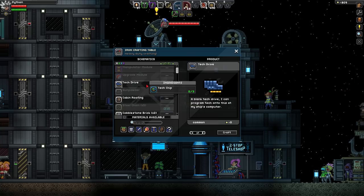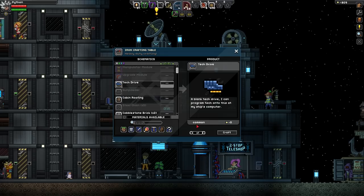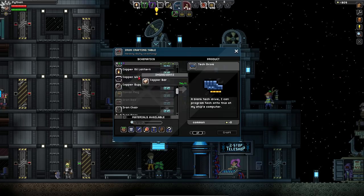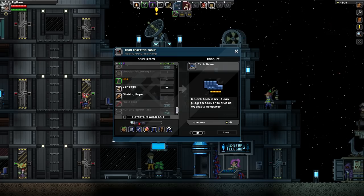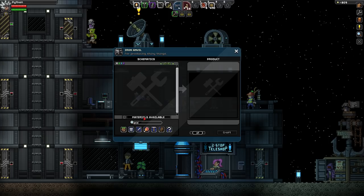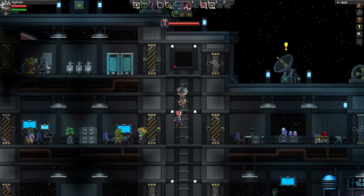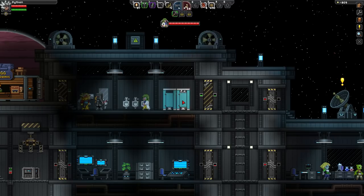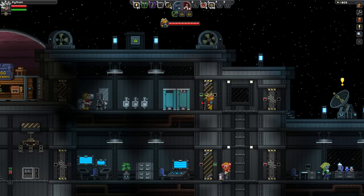Filing cabinets - man, this is so cool. Anything in here? Nope. Hey Mr. Penguin. Make your own - make your own what? A lithographer? I have no idea what that does. I apparently accidentally used a bandage when I didn't even need to. Well, GG - you're apparently a complete noob. Iron crafting table - this is what we need. Black tech drive - I can program tech onto this at my ship's computer. There's a whole bunch of stuff: cabin roofing, pipes, metal workstation, refineries. Can I make tools here? Doesn't seem to be there. Where does one make a pickaxe? Let's go upstairs.